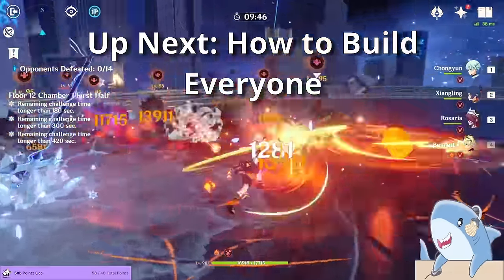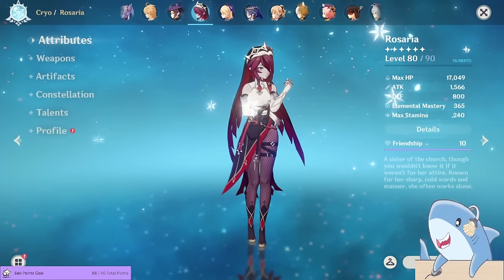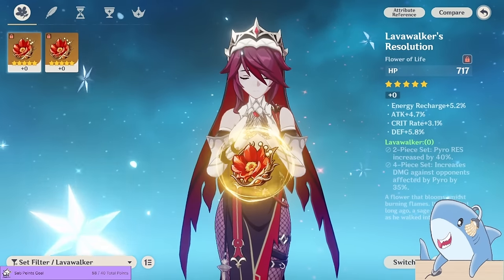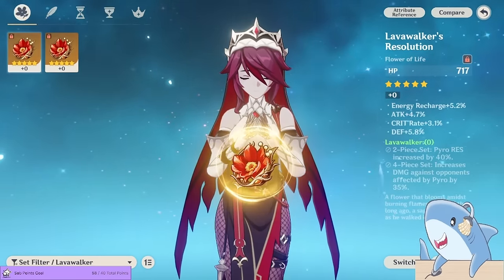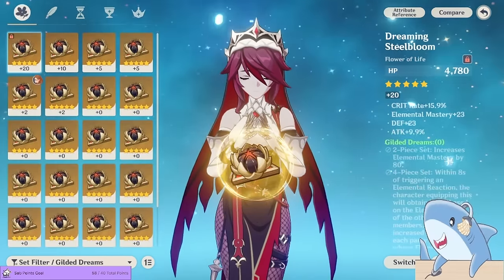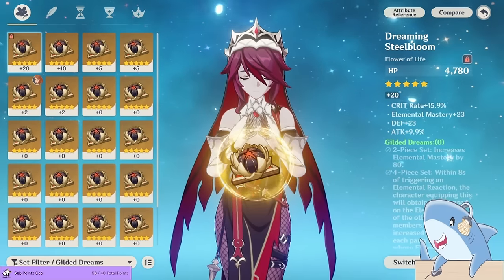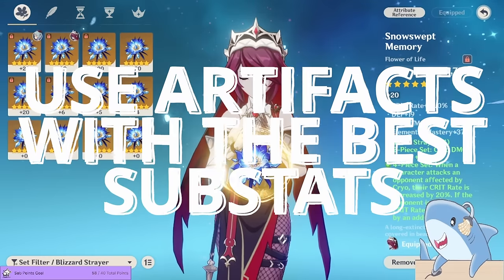Now let's talk about how to build the characters. The first party member is Rosaria, and she's producing all the big numbers on this team. For artifact sets, you want a 4-piece Lava Walker set — the enemies are going to be constantly affected by Pyro, which always gives you that 35% damage bonus. However, this domain is a complete pain to farm, so alternatives include 4-piece Guild of Dreams, which is also really good. Guild of Dreams and Deepwood Memories both come from the same domain and are great artifacts to farm anyway. A 2-piece Noblesse and 2-piece Blizzard Strayer works fine as well — just use whatever artifact set has the best substats overall.